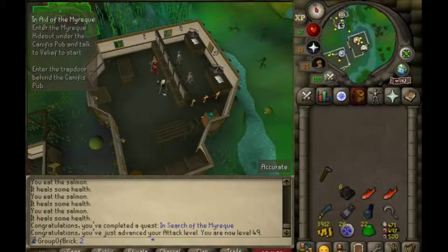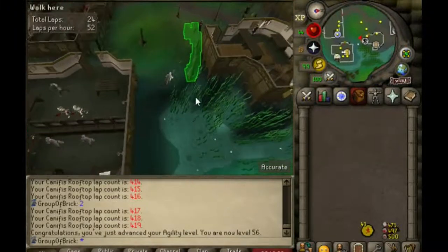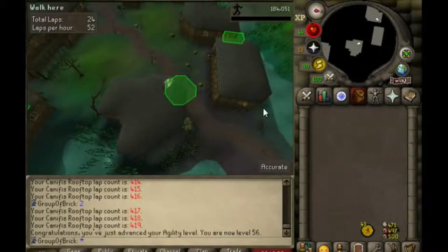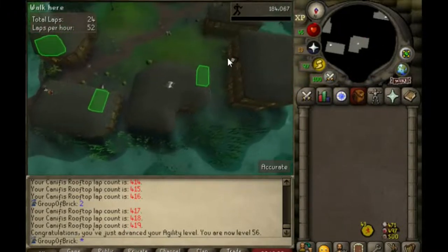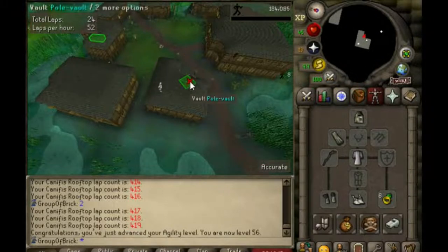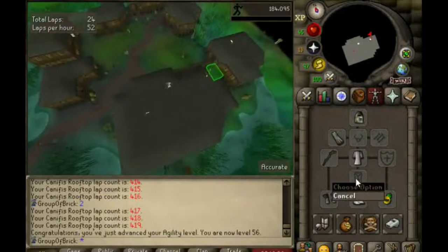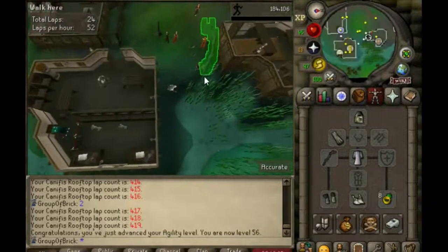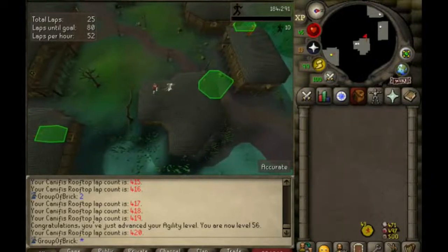That's how I'll get the mithril bar and I'll update you guys as I finish the quest. Just doing a little bit of agility here to try to finish off the graceful — there's 56 agility. Getting pretty close to another piece, 43 out of 55 for the legs. Graceful is very, very useful — 30% run regeneration for the whole set. Four percent each for the top and bottom, three percent for every other piece, but you get an extra 10% for completing the set.